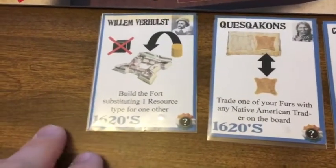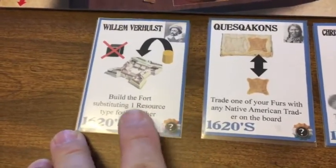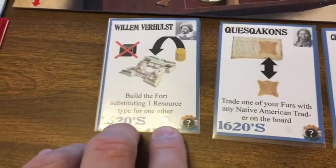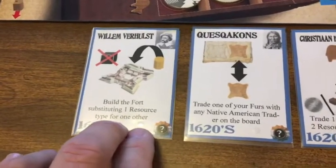But if you're the last-place player — fifth in turn order — you could do it five times, substituting five different goods or trading five of the same goods for five different required ones if you had a lot of one resource.